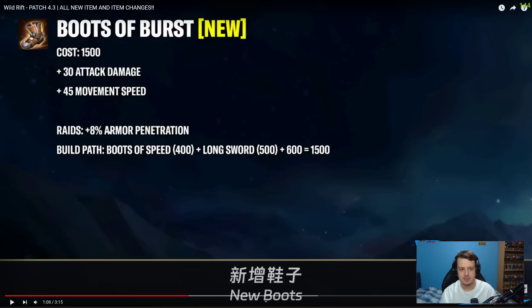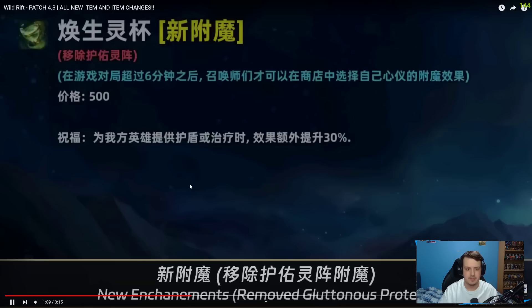I'm also curious whether this is flat armor pen or 8% armor pen, because if it's 8% it scales really decently into the mid and late game. Percent armor pen is actually weaker than flat armor pen in the early game — that's why you go for Ghostblade and Serpent's Fang before Serrated Saber. Flat armor pen is better early because champions have lower armor then. But as champions gain armor from leveling up and buying items, percent armor pen starts to get stronger.